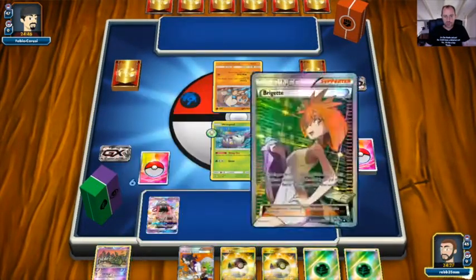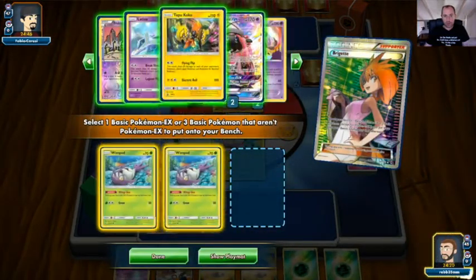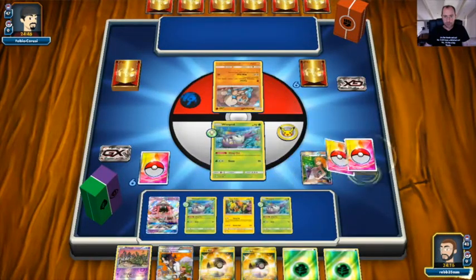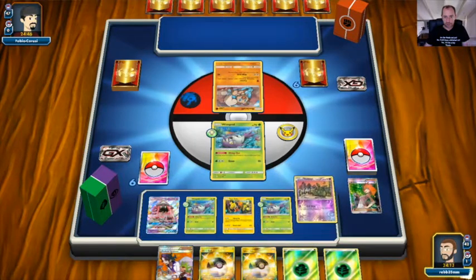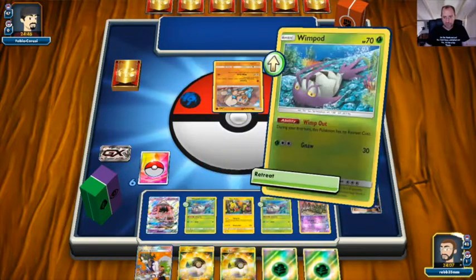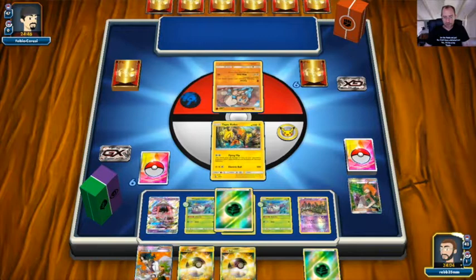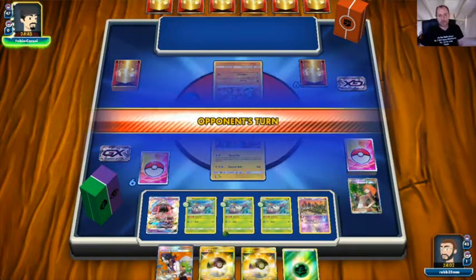We play Brigette, getting two Wimpods and a Lele. I imagine my opponent will Brigette too so we may both be setting up. If my opponent wants us to take a few Flying Flips, that's not the end of the world. We pass over to our opponent.